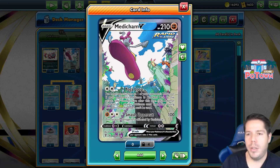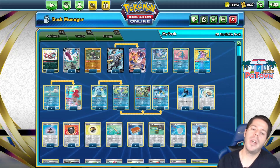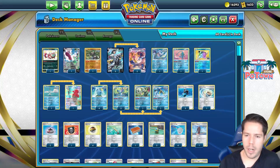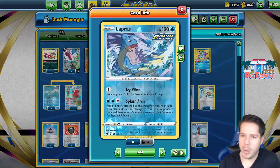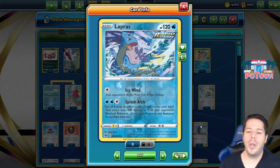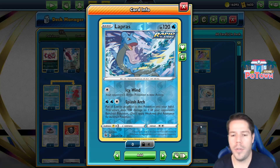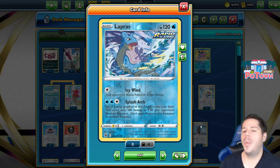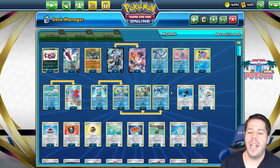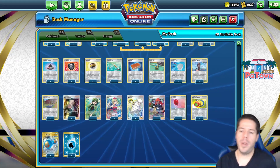We're going to be using the Inteleon line to help set up, and Octillery as well to help search for Rapid Strike cards. We'll have Manaphy to protect our own Bench, and also Lapras with the Splash Arc attack — you put all energy attached to Pokémon into your hand, and then this attack does 100 damage to one of your opponent's Benched Pokémon, which is amplified by Passimian and Telescopic Sight.